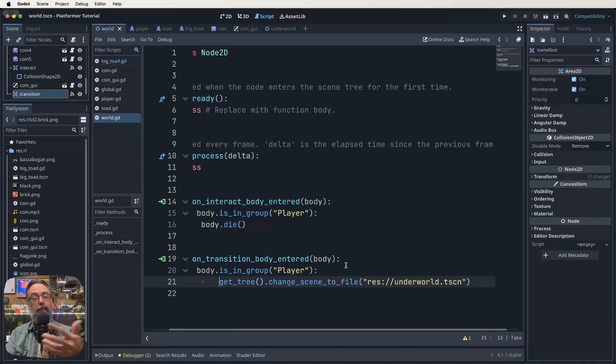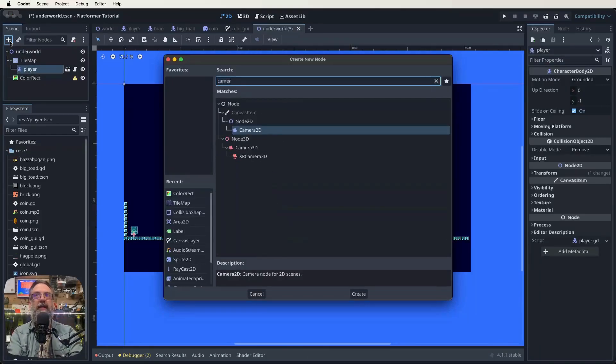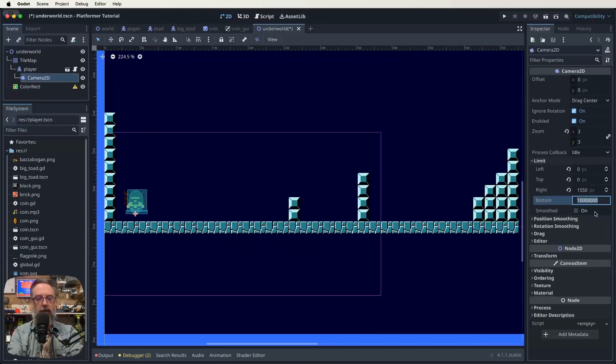As it is now it won't actually work because we haven't put our player into that scene. Let's save our world script, go back to our underworld, go to the 2D view, and add our player. Find the player scene and drag it into the world. We now have our player in the world, but we also need to make the player a child of the tile map. Then click on the player node, click plus, and add a Camera2D to the player node so it follows. Come over to the inspector and set the zoom to 3 and configure the camera limits — right limit at about 1550 and bottom limit at about 650.